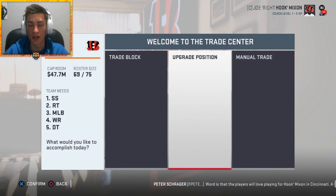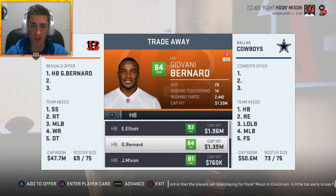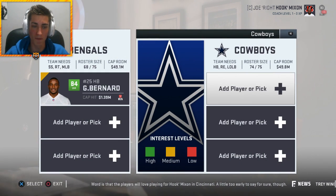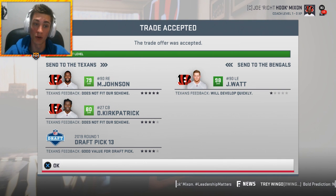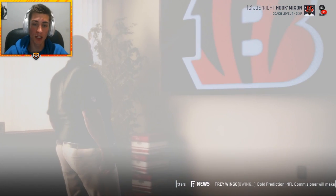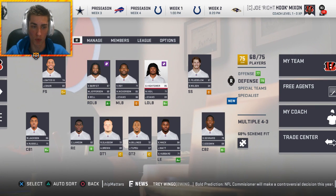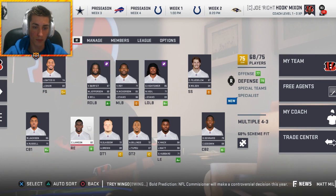Ezekiel Elliott will be the new starting running back, which gives us leeway to trade both Joe Mixon and Giovanni Bernard - Geo's gone for sure. I think it's worth the first round pick we're giving up. Michael Johnson, Dre Kirkpatrick, and a first gets me JJ Watt from the Houston Texans. JJ Watt will likely play defensive tackle for us - or we could change schemes. If we move to a 3-4, Dante Hightower would work really well as right outside linebacker, Vontaze Burfict inside, Carl Lawson at right outside, and Khalil Mack at left outside.